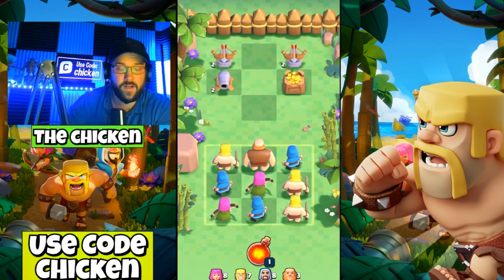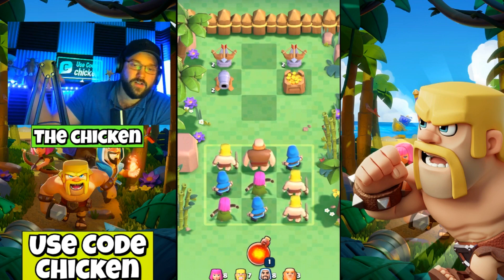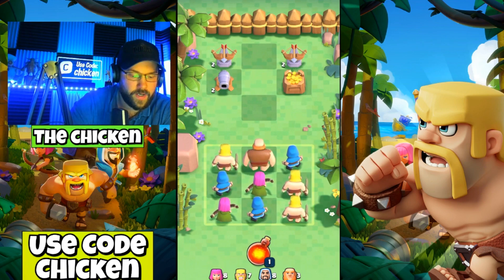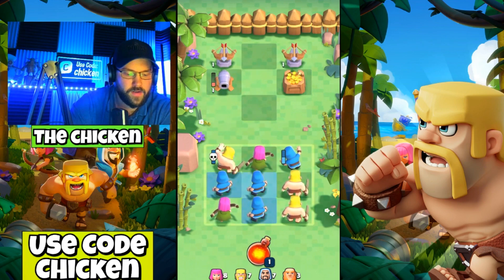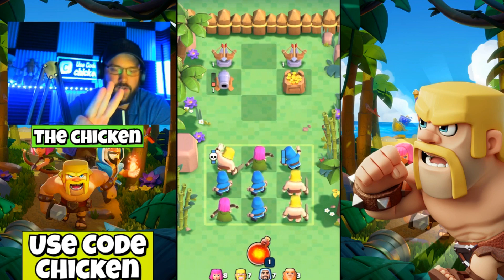It's in beta still. If you guys want to play Clash Quest, check out the video on the main chicken channel — I go over how to download it in any country for any device. Let's go with the giant first. To attack you just simply click on whoever you want to use. Basically how it works is I get three turns and then the defense gets one turn.